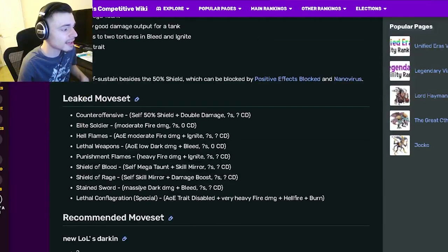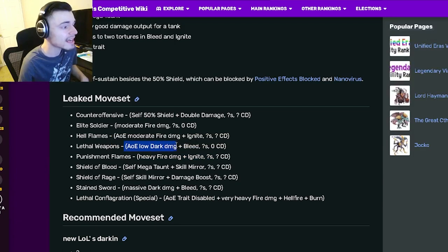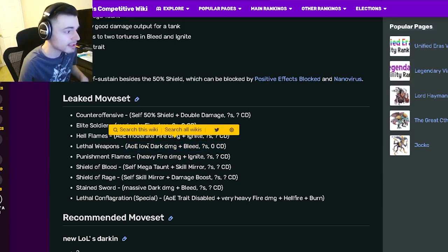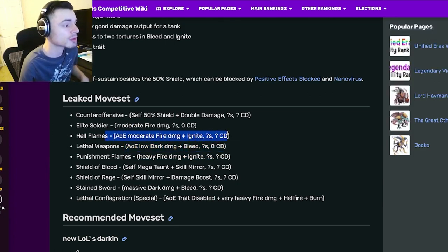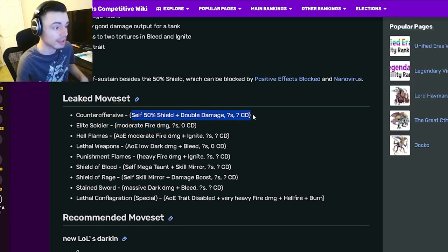His moveset includes a massive dark damage with bleed, which is really good. He also has a self Skill Mirror with Damage Boost, a self Megaton with Skill Mirror, and a heavy fire damage with ignite. He has an AoE low dark damage with bleed, an AoE moderate fire damage with ignite, and a moderate fire damage with a 50% shield and double damage.